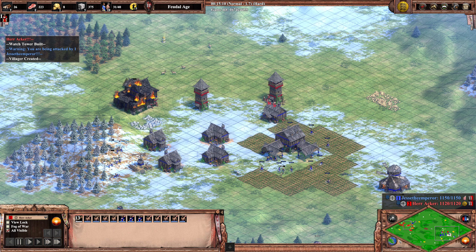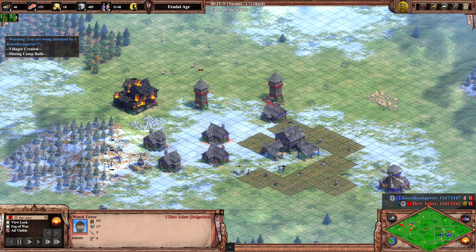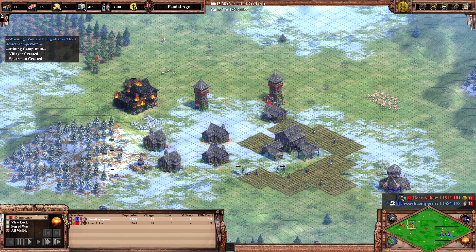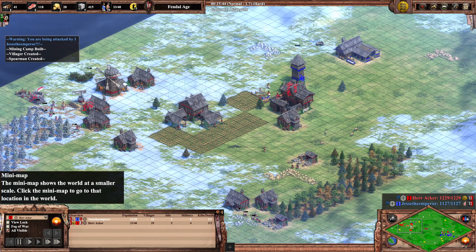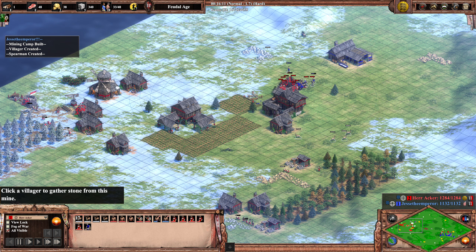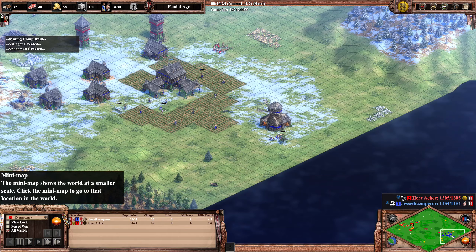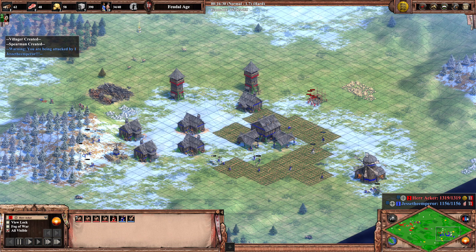It looks pretty close in score, but if you look at villager numbers, Herr Akka has a huge advantage. The tower gets battered down and the scouts don't save it. The spearman jumps out and Jesse's villagers are defenseless — the scouts didn't accomplish anything. At the same time Herr Akka is doing the classic loop around the base with towers, which is infuriating if you don't know how to defend against it.